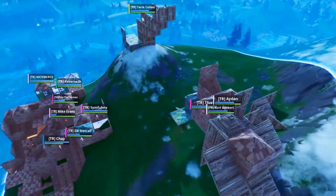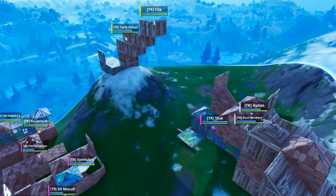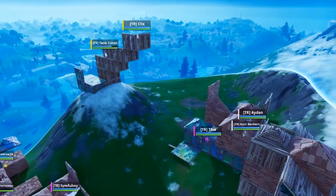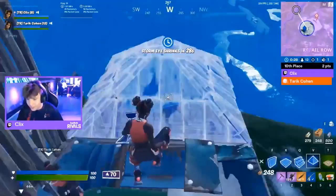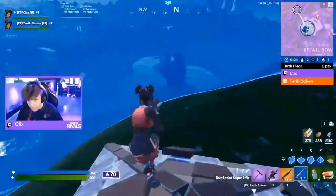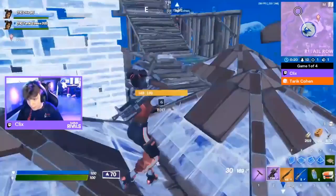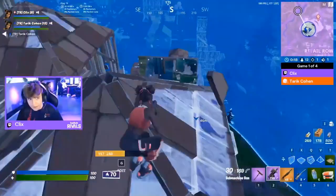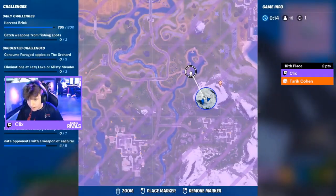Evans gets tagged a little from the high ground. Clicks and Tariq Cohen maintained high ground — a huge advantage going into the moving zones. Tim and Tatman have an RPG so the call is to stay and wait for everyone to rotate. So many opportunities here for Clicks and Tariq Cohen because the zone continues north, away from Retail and away from the base of the hill.